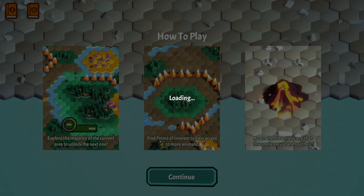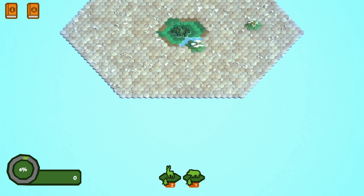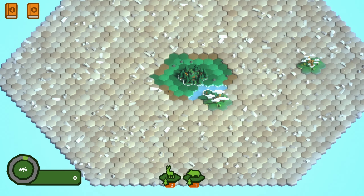The music is peaceful, I'm loving this. Okay, so how to play: explore the majority of the map to unlock the next one, find points of interest to gain access to more animals, reach the hidden volcano that threatens nature and soothe it. I have to soothe a volcano? I'm sorry, I could do something with a volcano? This is awesome.